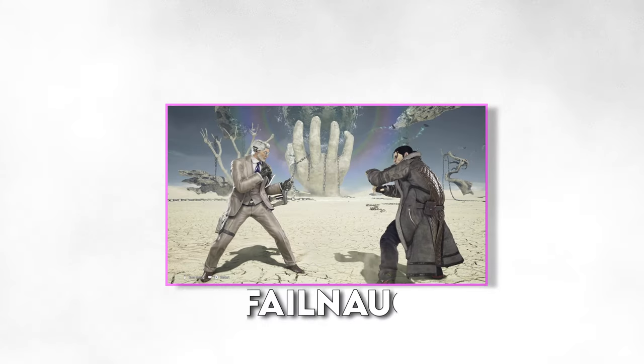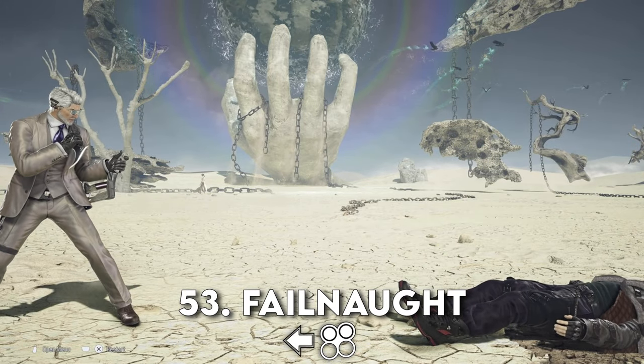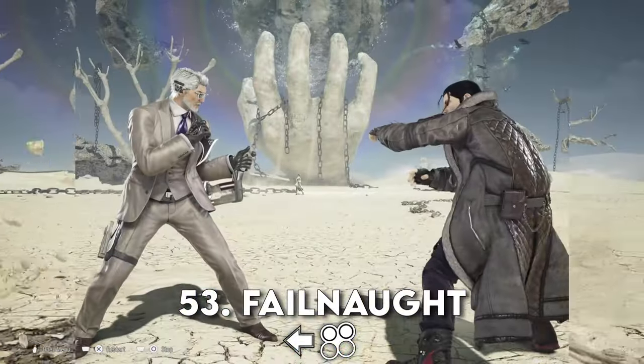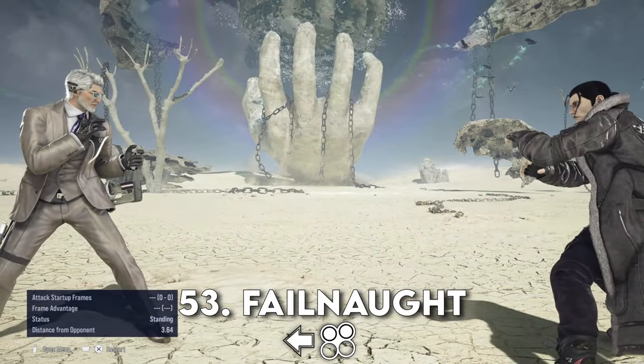Moving on to Failnaut, back 1 plus 2. Another long range move for the super spy. It's also pretty fast relative to what it can do — a power crush heat engager. It can cut through your opponent's high and mid attacks, does chip damage on block, and has a longer Tekken distance than Durandale.